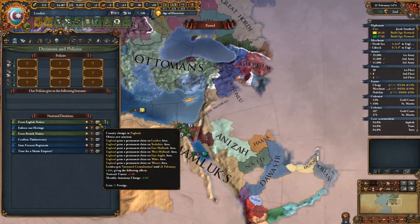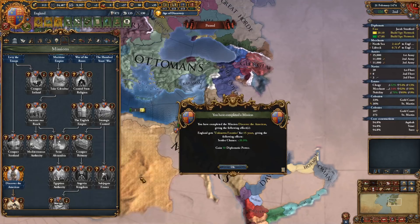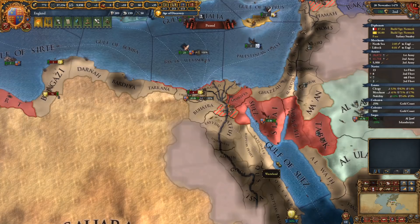During this time, France also finishes off England, which allows me to take the decision to form the English nation. This gives me access to all of the English mission tree — I'm able to take clicks from it for bonuses to settlers, morale, additional monarch points, and a whole lot more. At tech level 7 I'm able to take my second idea group, which is going to be defensive. The reason for this is primarily the bonus to morale from the second idea in the defensive tree — stacking this on top of our already high morale makes our troops extremely strong in the early game.